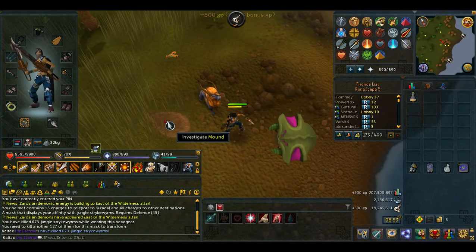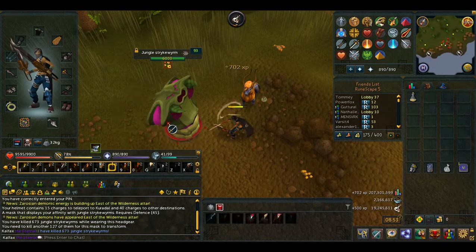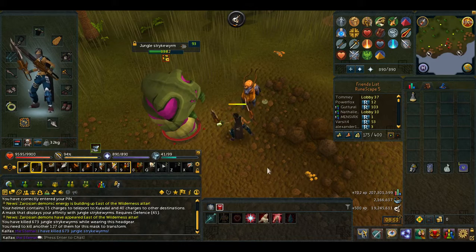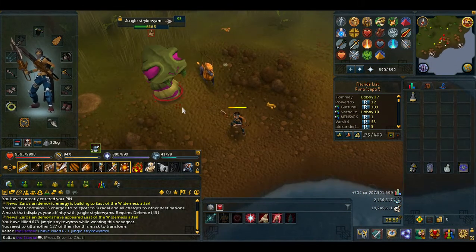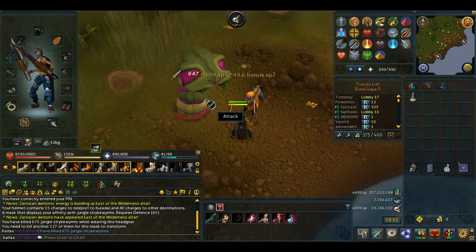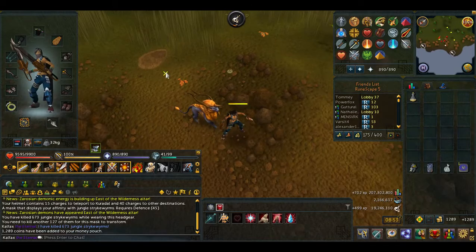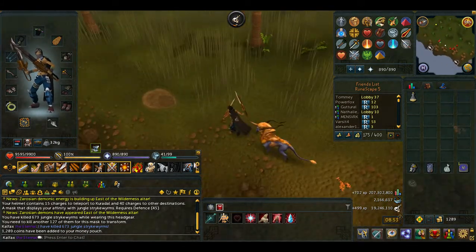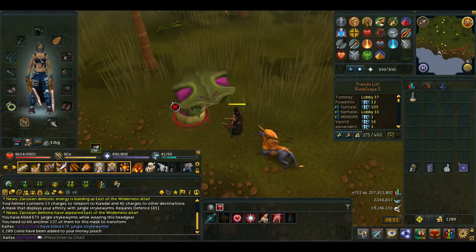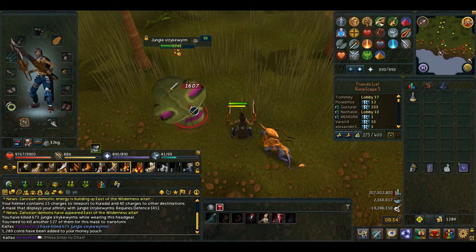It doesn't happen every time because I kill them a little bit too fast right now. It will happen eventually and then you just have to run away. They do have a ranged attack but you can range them. Personally I think that melee is easier because they don't take as much damage when you melee them. Regenerate does heal quite a lot, and if you have sacrifice that will also heal you up pretty well, so you don't really need food.